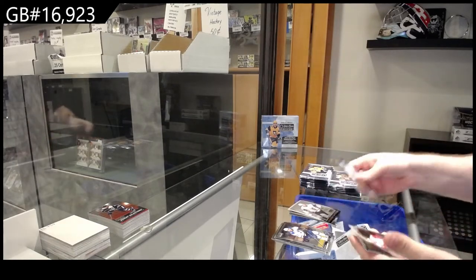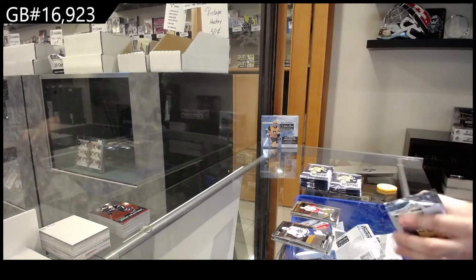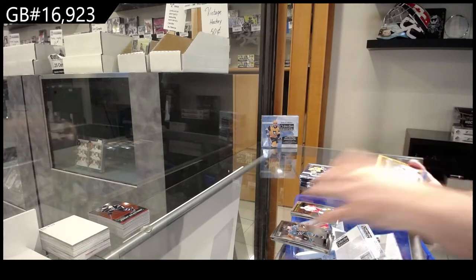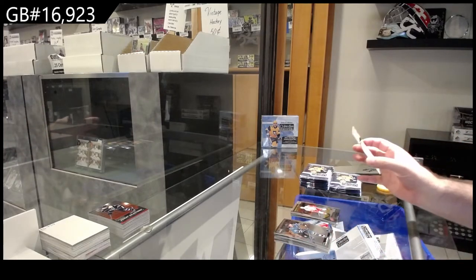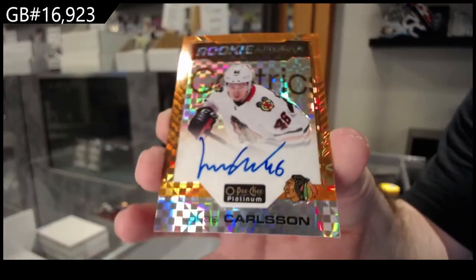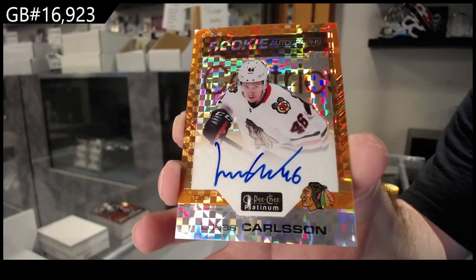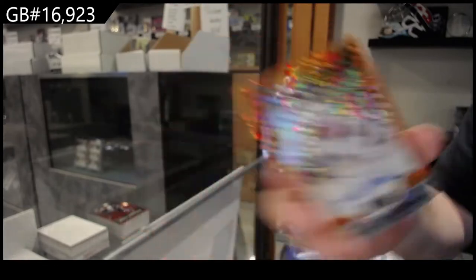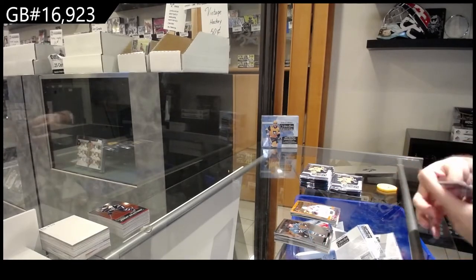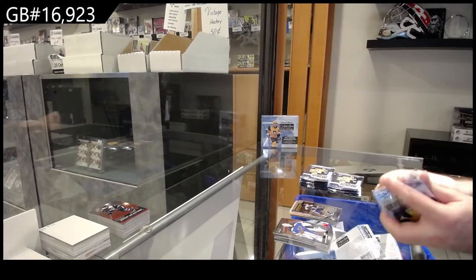Retro of Carlson for Vegas. Lindstrom Marquee rookie for the Red Wings. That's not too bad. We've got an Orange Checkers rookie auto — Lucas Carlson, six of 15. We've got a retro of Vasilevsky for Tampa and a Marquee rookie of Foodie for the Blue Jackets.